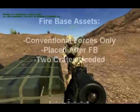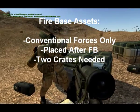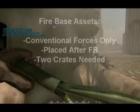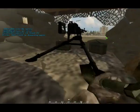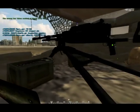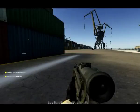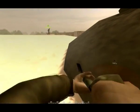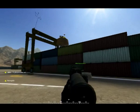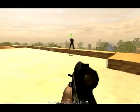Once you have a firebase built, there are several associated assets you can place, providing you are playing for the conventional forces. To place these secondary assets you need a second crate. These assets provide extra functionality: wire and tank traps to deny areas and block off roads, heavy machine gun emplacements, anti-aircraft emplacements, and TOW anti-tank emplacements. You are limited to the number of emplacements you can have per firebase and per team. For things like wire and HMGs you're allowed a fairly large number, but for TOW and AA these are severely limited, so only use them when necessary.